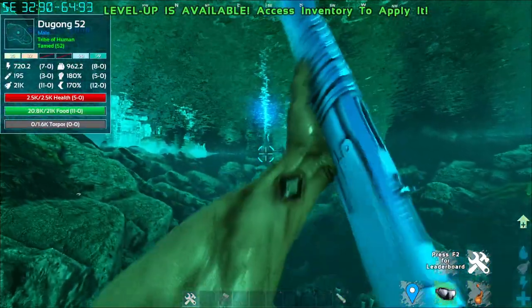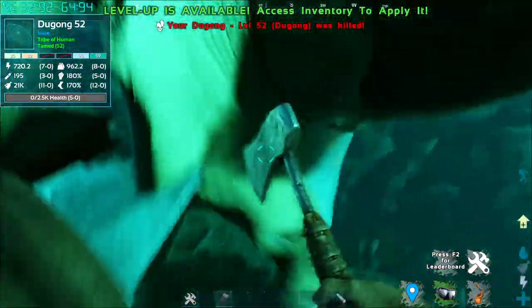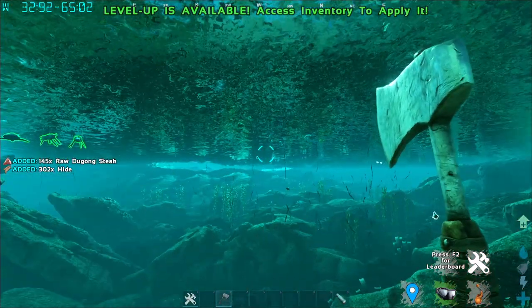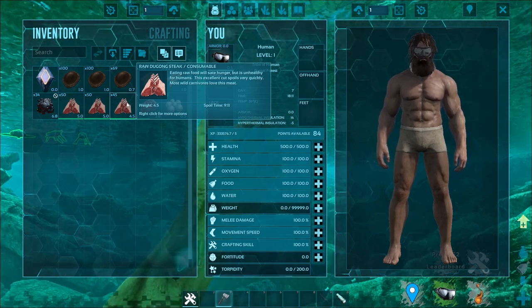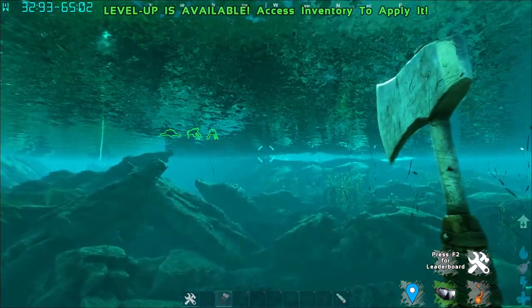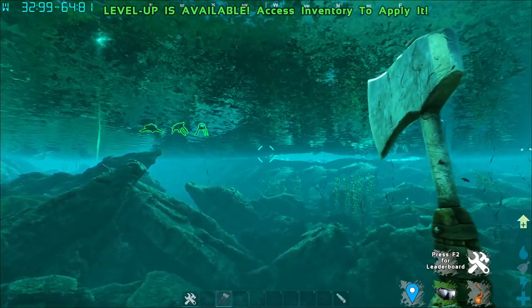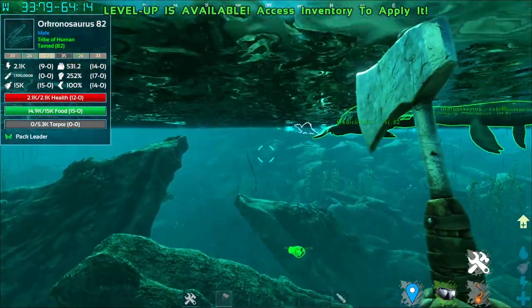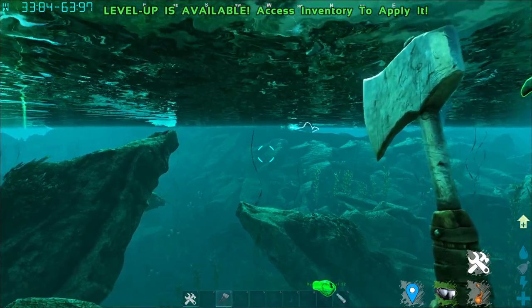One last thing: if you do kill the Dewgong, or rather the Dugong, and harvest it, you gain this thing called Dugong Steak. Dugong Steak, even though it looks like mutton, basically functions similar to mutton — it's better than prime meat, but maybe lesser than mutton. The Wikipedia says the Dugong Steak is slightly more effective than prime meat, so not really sure whether it's better than mutton. Try it out and mention it in the comments to share with everyone.